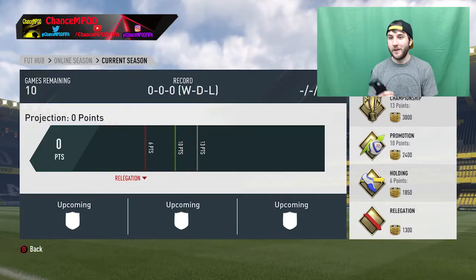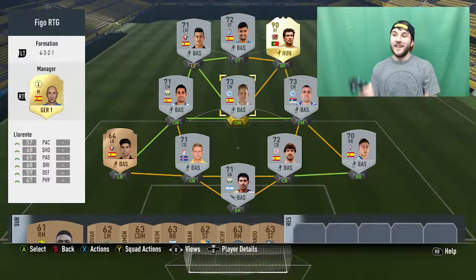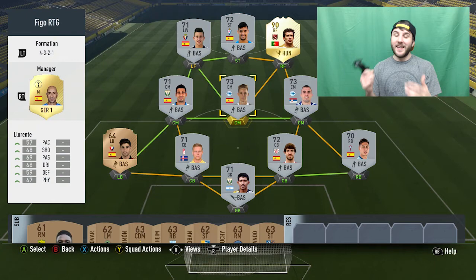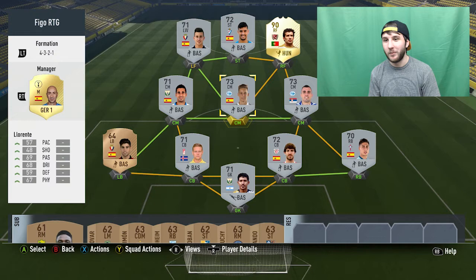We were able to win the Division 10 title — we went 4-0, got 12 points in four tries. This is what Division 9 is looking like: 6 points to avoid relegation, 10 points to get promotion, and 13 points to win the title. I don't think it should be too much of a problem. This is what the team is looking like right now, but we have 18 upgrades. So we have 10 players that we can upgrade, and then we can upgrade them again eight times. I think I want to upgrade that rare bronze to a silver, and after that we can do 17 more upgrades throughout the 10 positions. You can only do one upgrade per position per episode, but if you get more than 10 upgrades you obviously have to upgrade a position twice. Don't take Llorente and turn him into Team of the Year Modric — we're going one tier every time.